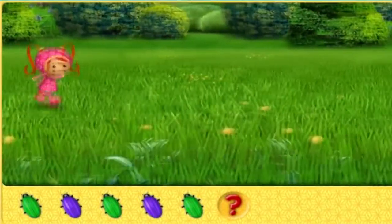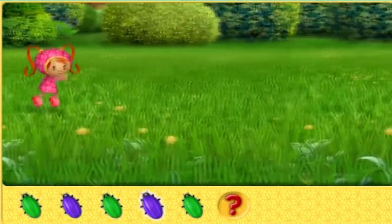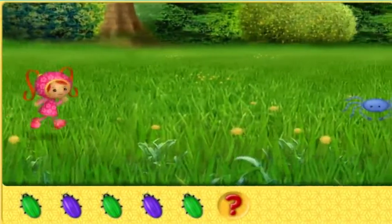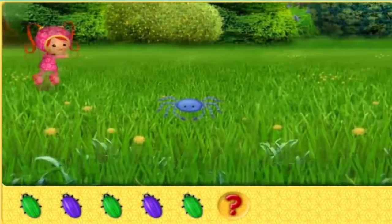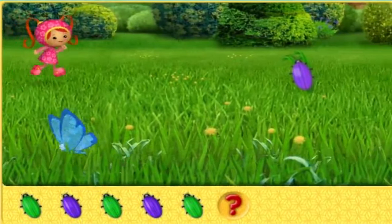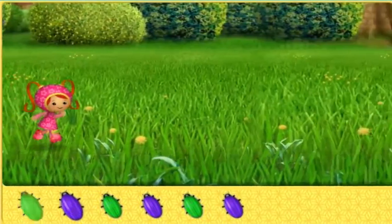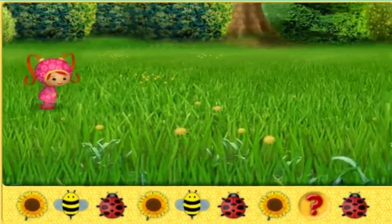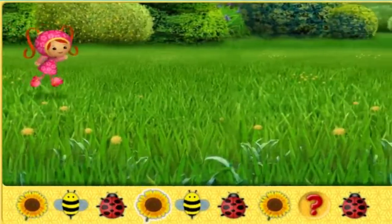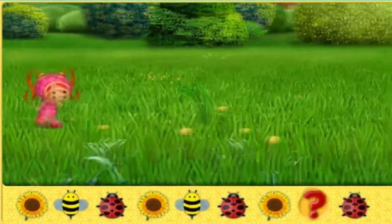Green, purple. Green, purple. Green, purple. Green, what goes here? Sunflower. That's it! Ooh, look at this pattern — sunflower, bumblebee, ladybug. Sunflower, bumblebee, ladybug. Sunflower, what goes here?